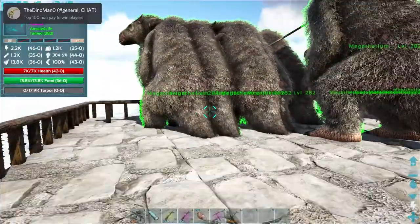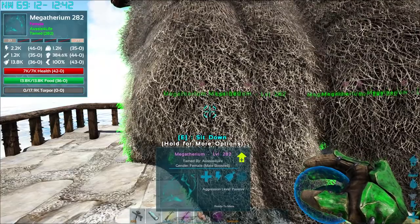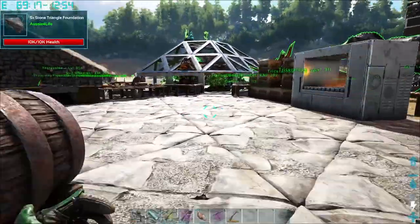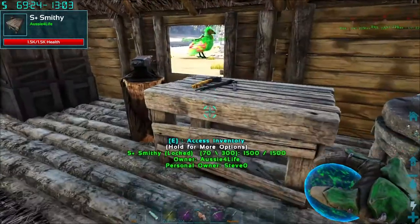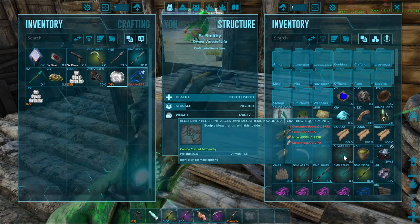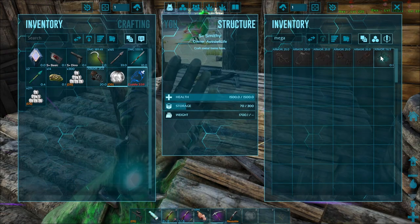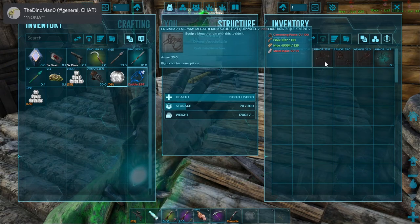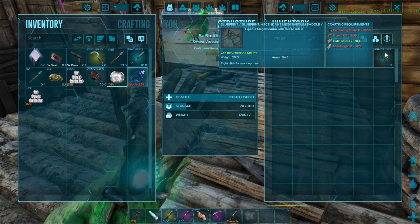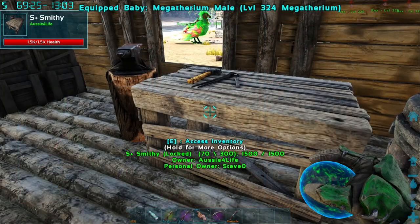We got a really good saddle — it's 116. The stock one is only 25, so it's already more than four times better. It costs so much though — I've only made one just to ride around on.